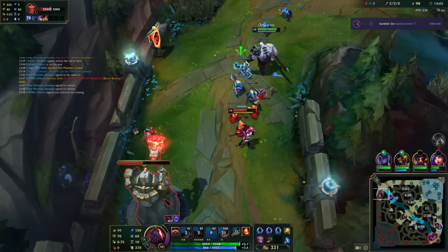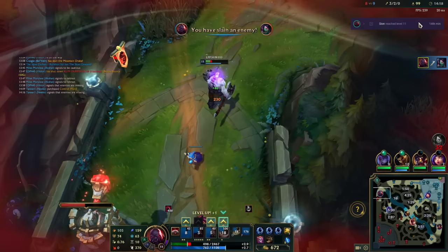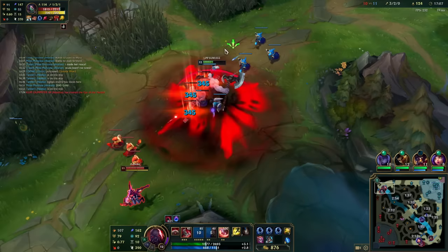You'll notice that because of our W's range, she can't even farm. If she wants to come into farm range, we're going to be able to poke her out. And look at the insane damage that the W does now that we have some AP — it is nasty, nasty stuff, this matchup.